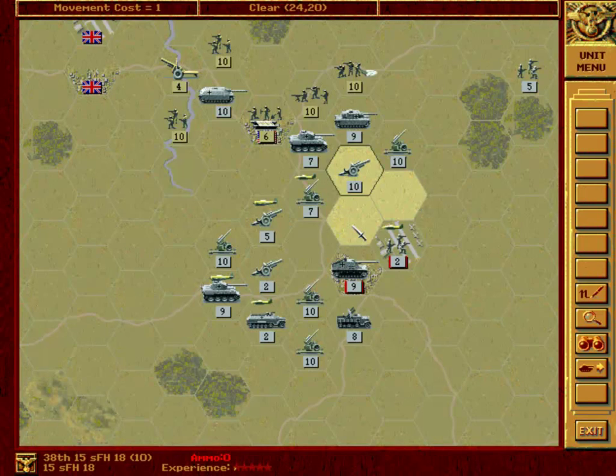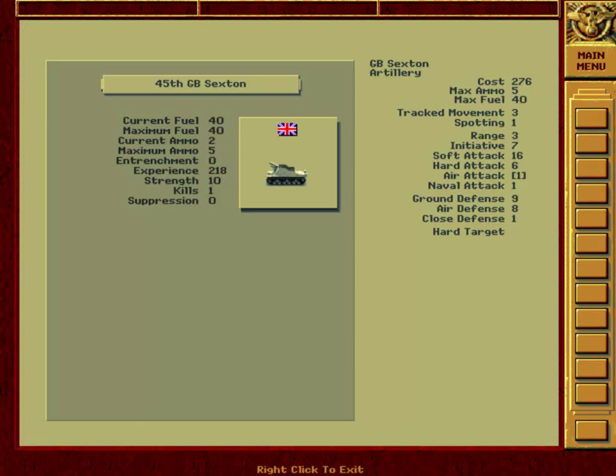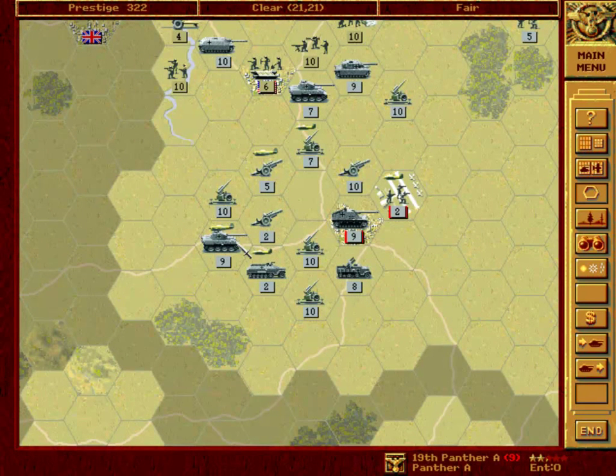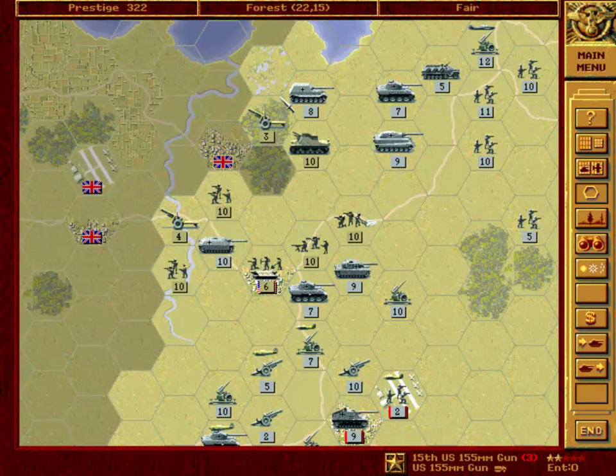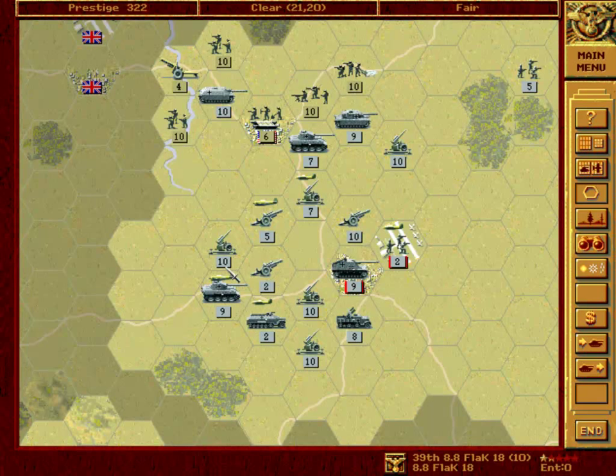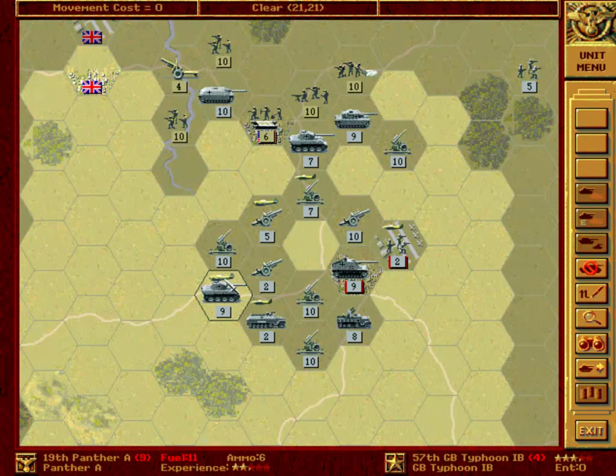Okay. Move here. Ammo of this guy: two. Range: three. What is here? Probably nothing, but you can never be sure. There is somebody in the city of Cannes most definitely. Usually the AI always uses an anti-tank of sorts to hold the victory objectives, but it is not always the case. We'll have to be careful.